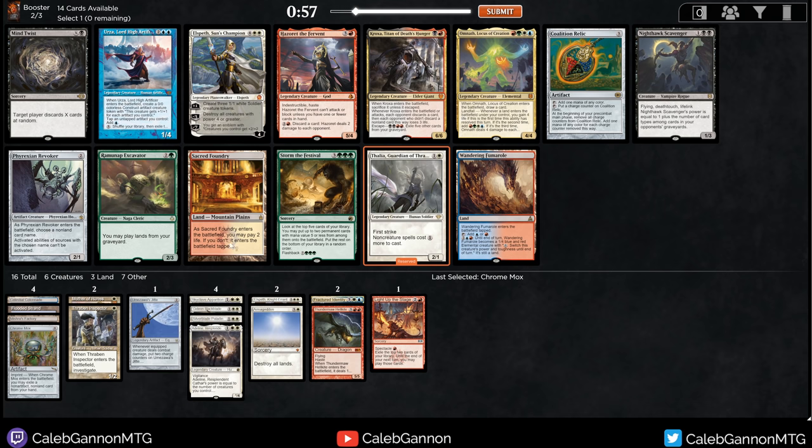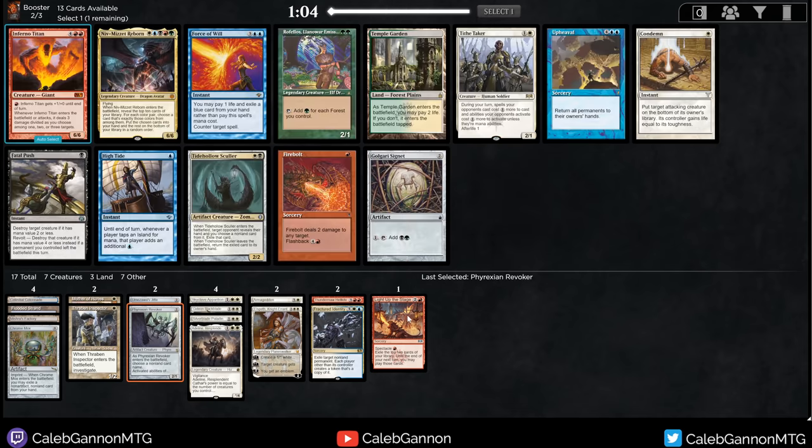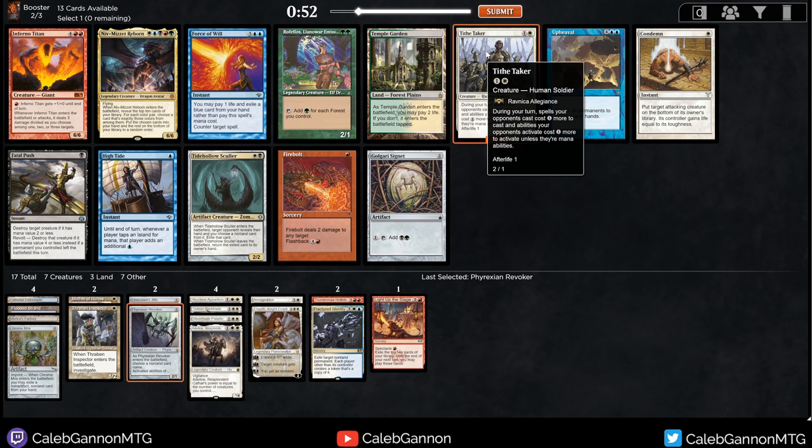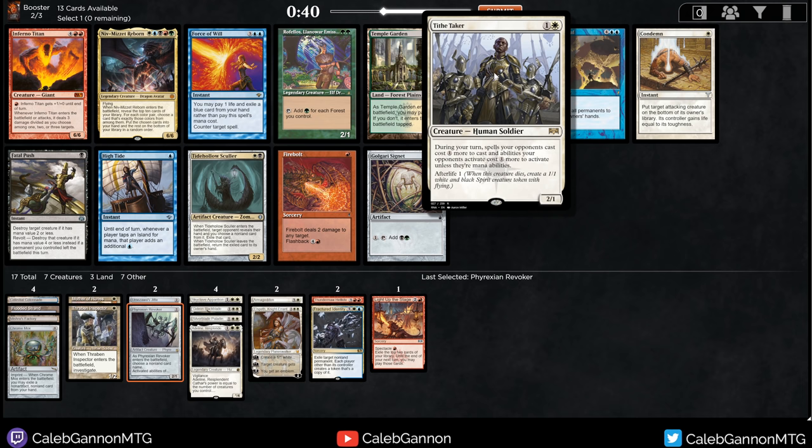I love Thalia. I love Phyrexian Revoker. Thalia is actually a bit worse in this particular build, so I could see taking the Revoker because anyone can play the Revoker - only I can play Thalia, and white seemed reasonably open. That said, some matchups Thalia just absolutely dominates. Sacred Foundry, Elspeth - this pack is good enough. Storm the Festival is unplayable. Scavenger's not great. I'm going to take the Guaranteed. Let's get greedy. Tithe Taker - I think this card had my highest win rate when I did my analysis. What it comes down to is Tithe Taker is a card you really only play in dedicated mono-white decks, and that's just the best deck because it's so open.